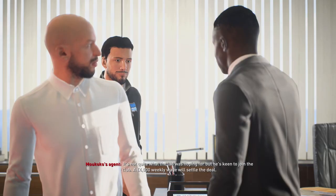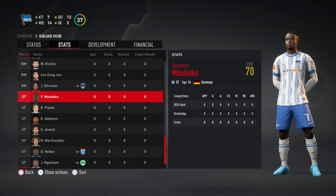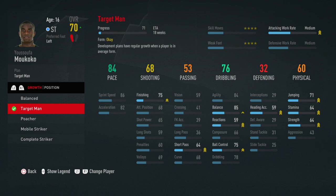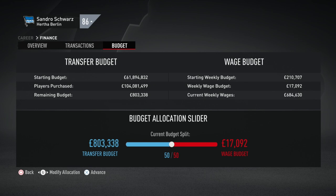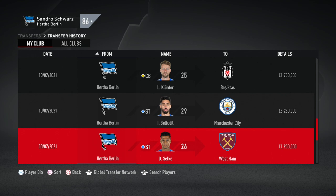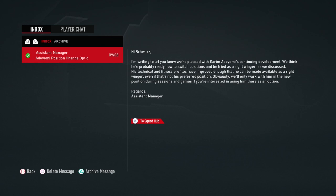In season one you don't need three left backs — you're not playing in Europe, it's a 34-game season — so sell one or two and bring in Carlos Neva as a better starting left back. Now for the most unrealistic signing — as I said at the top, this series isn't about realism. Is there anyone better in the game as a budget young striker? It's Yusuf Moukoko — 16 years old, 70 overall, 89 potential. We swapped Mittelstädt for him in a straight swap, essentially fleecing Borussia Dortmund.